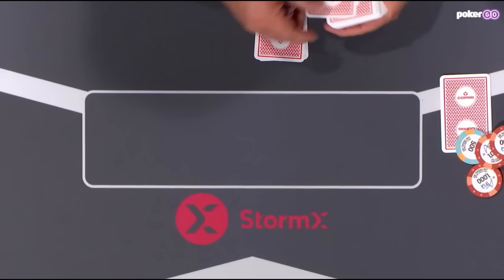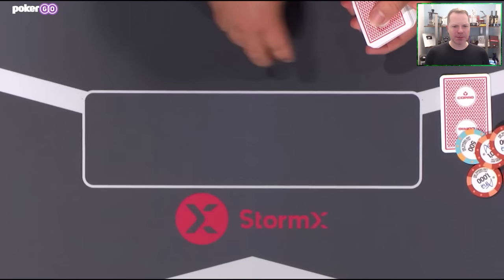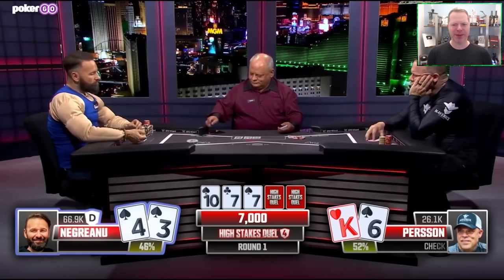Over to Negreanu with 4-3 of spades — easy call. The flop comes 10-7-7, two spades. Persson has nothing; Negreanu has 4-high but a flush draw. Persson opts to check the King-6, and Negreanu opts to check it back.